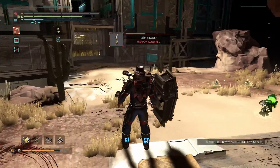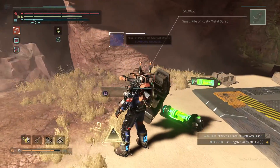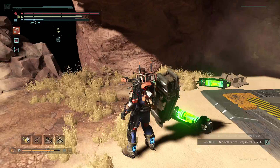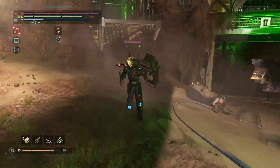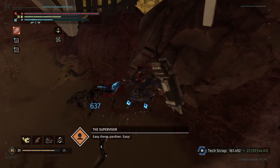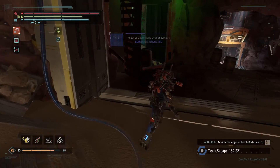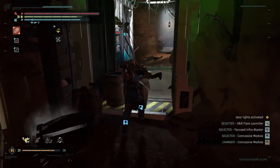I picked up the Grim Ravager, new weapon. I got the arm gear for the Angel of Death, got the head gear. This guy could get the legs. I got the body gear schematic right there. Let me also get my concussive module ready.